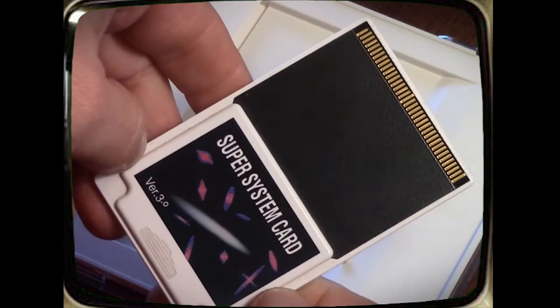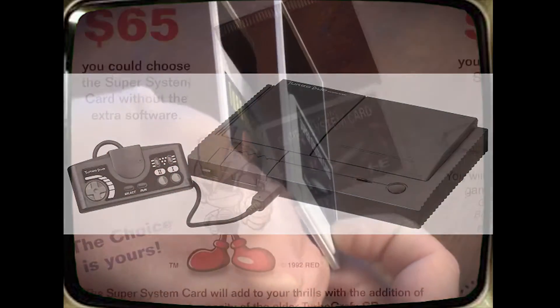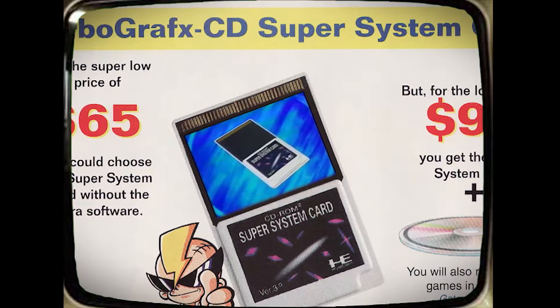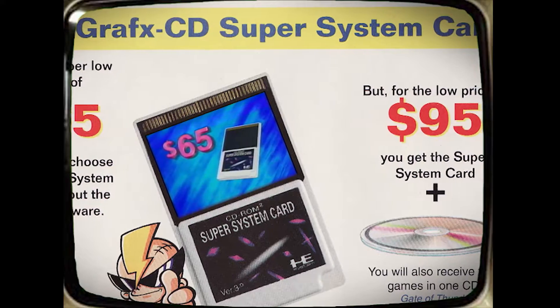If you watched the Turbo View's demystification episode, you probably already know this, but in order to play Super CD games, you needed a Super System card for your TurboGrafx CD-ROM, or you could simply pick up the Turbo Duo. As a TG-16 CD owner back in the day, the Super System card was my required choice. I mailed away for this along with the game bundle, receiving them in November or December of '92.